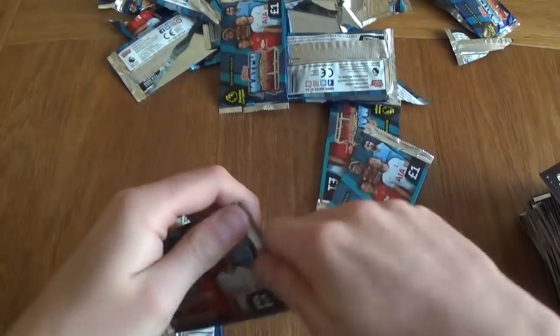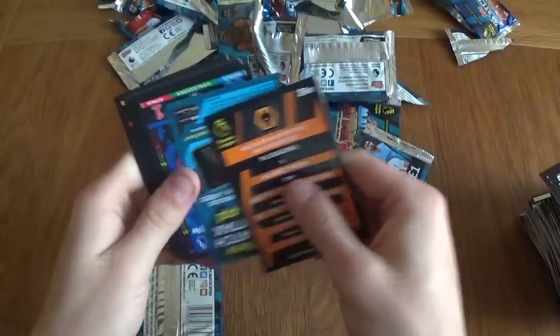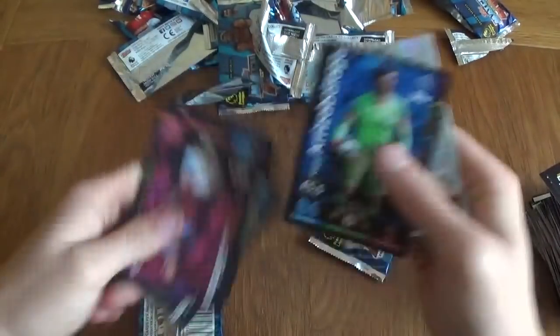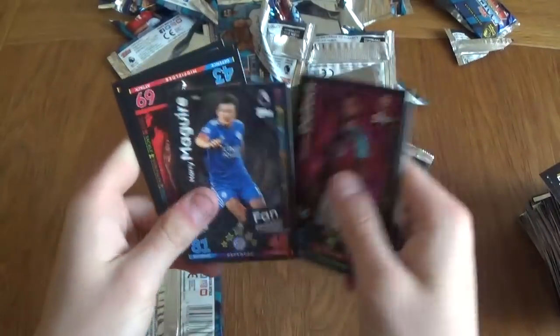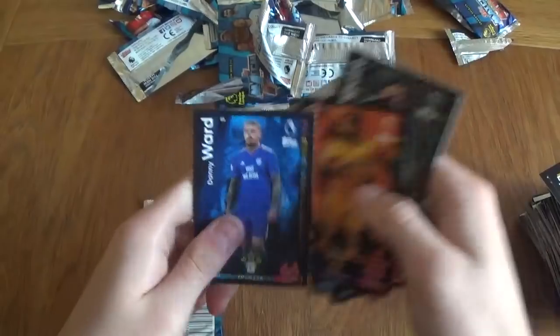These two are stuck together. Let's see what we get in this one — a rules badge. We've got Kepa, Defoe, Maguire, Ibe, Otto, and Ward.